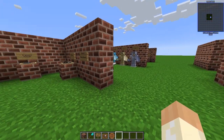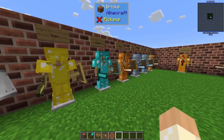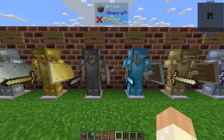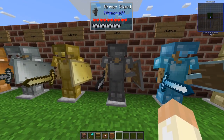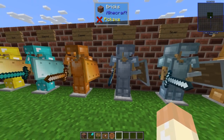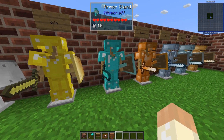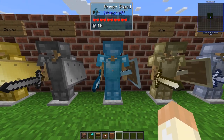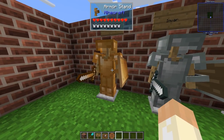Thermal Foundation adds all these different metals and alloys and adds armor sets and tools to them. They are not all very good — for example, copper and tin are not really that impressive in the amount of armor, even worse than gold. But diamond is very good as you know, and it's as good as platinum. The other ones are mostly like iron.